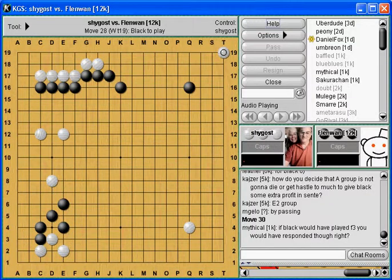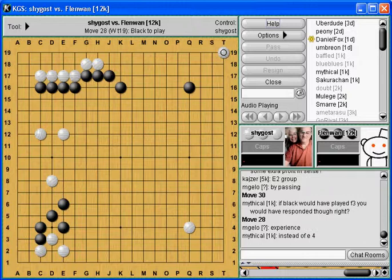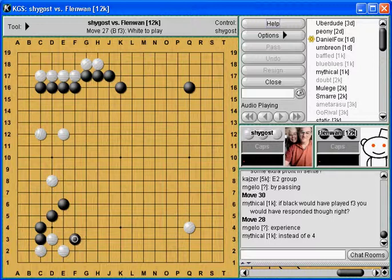If Black would have played F3 - Black did play F3. Let's go look at that. Black plays here - would I respond? Yeah. Because now this is different - running is much more difficult now; living is more difficult; and he got a big wall in sente. Yeah, so that I would get out, and I'll just play it out - it's a standard sequence. This is the joseki associated with that pattern.